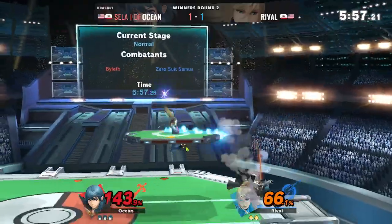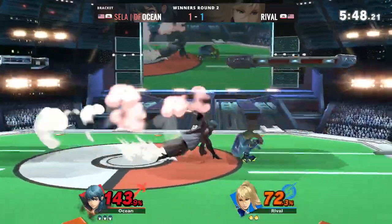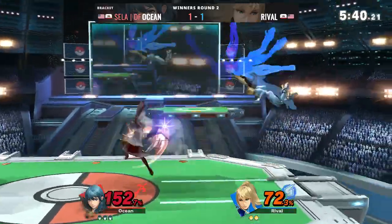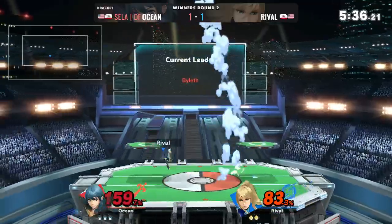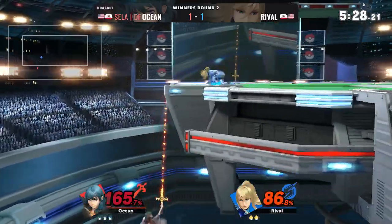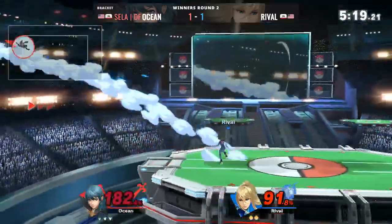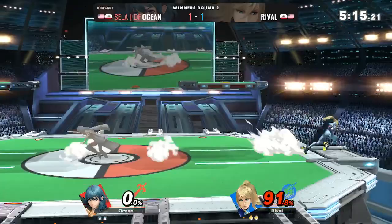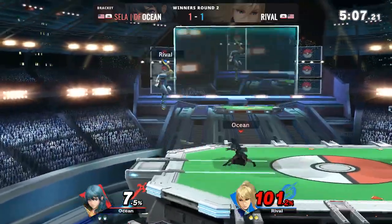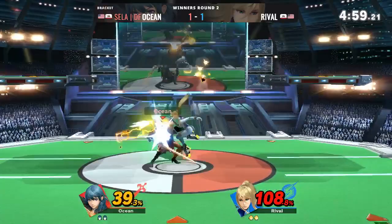Ocean trying to see if he can get this comeback in, but Rival takes things up a notch. Rival sends Ocean flying but not enough to finish. Nice use of down B. Ocean trying to snipe, Rival looking for a way in — a tilt by Rival keeps Ocean away. Ocean still DI-ing his way out of it, not going to be enough. Rival needs to get the kill quickly — he's already at 86. Nice down B and a spot dodge, Rival now on the lead lap but up by 91 percent.